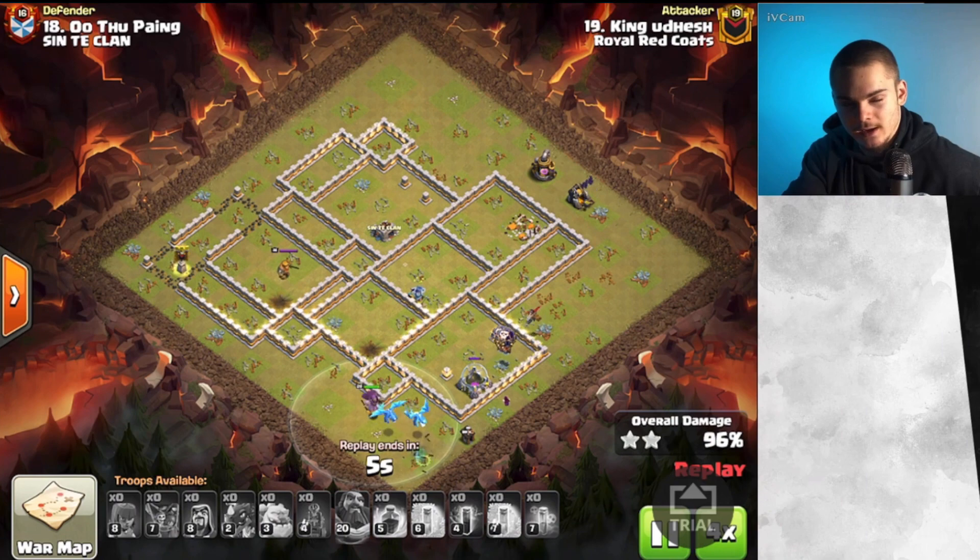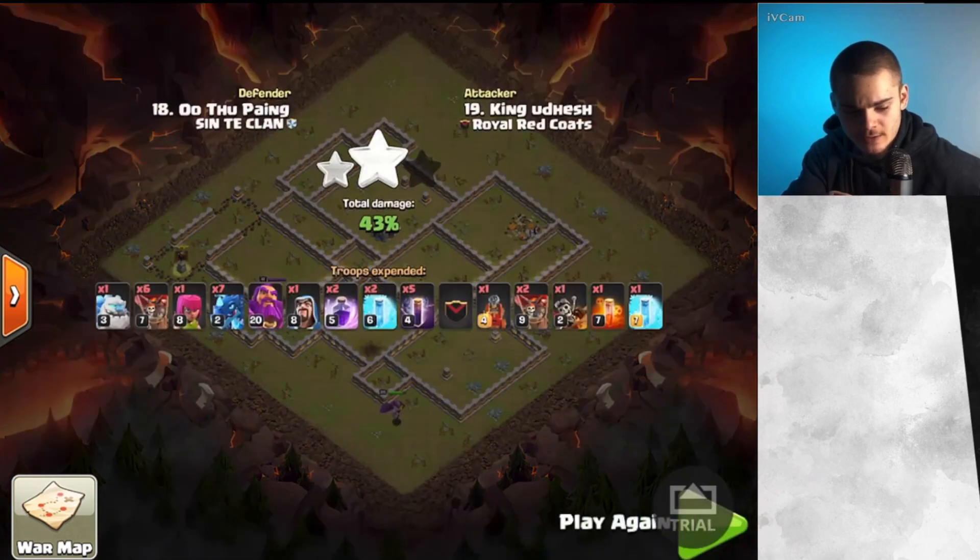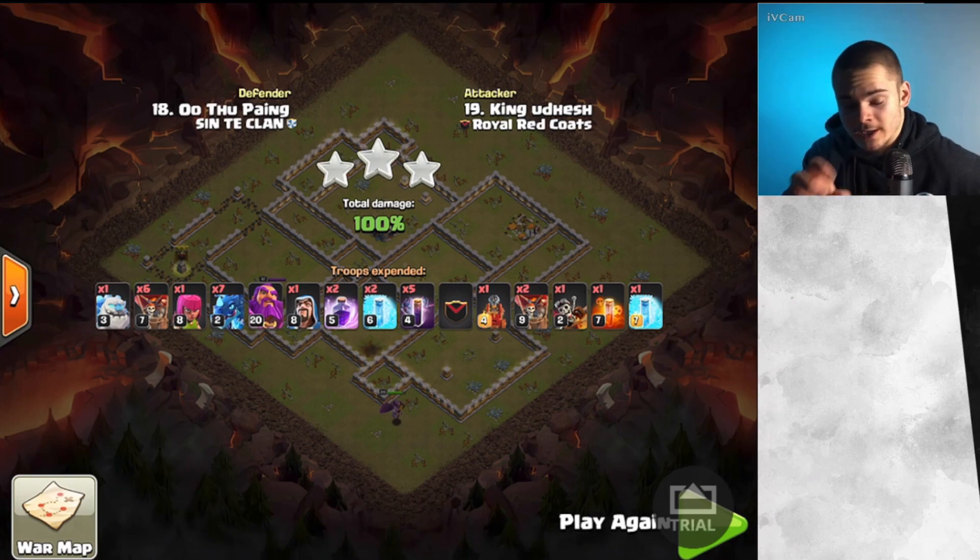He planned his pathing and got a lot of value with that Flame Flinger by recognizing there were X-Bows all around that area. He was able to send the E-Drags through the path that the Queen's Mine created and then have a nice Bat Bomb near the end of the base.